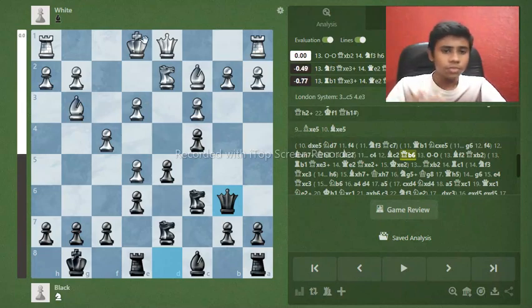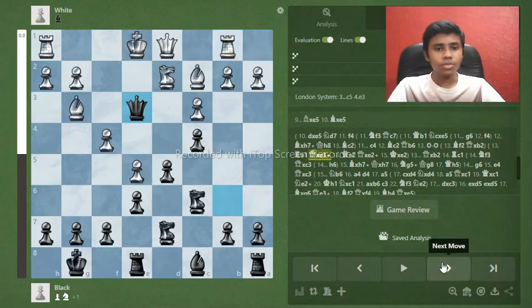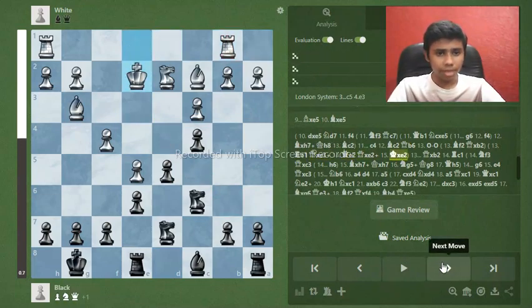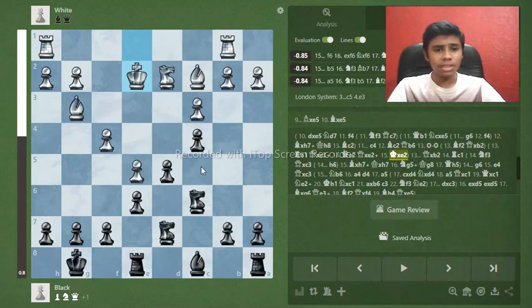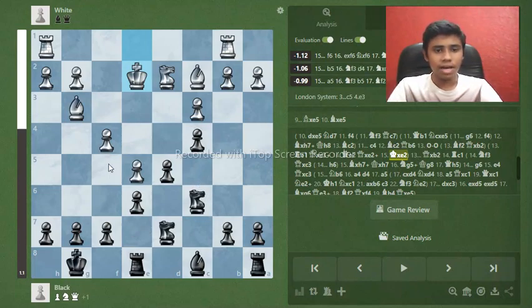I'll show you three responses for white. If white plays rook to b1, defending b2, we just take the e3 pawn — black is just completely better, up a pawn, and white has lost the right to castle. You can play moves like knight c5, knight d3, f6, and improve your pieces. The key is to engage the knights — knight e7, knight f5 — it's a completely winning position for black, more than plus one.